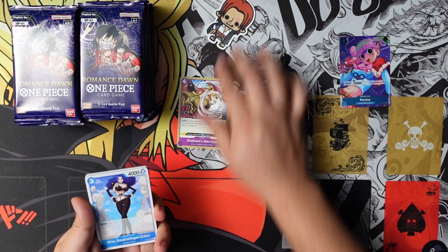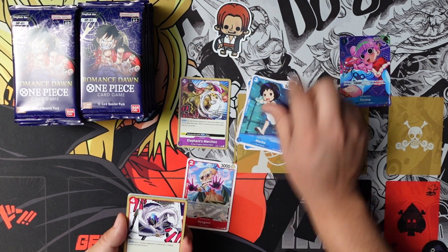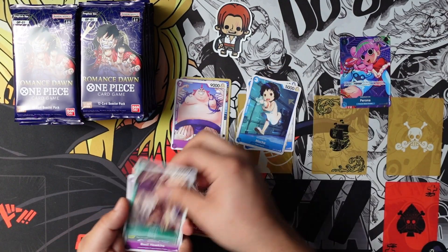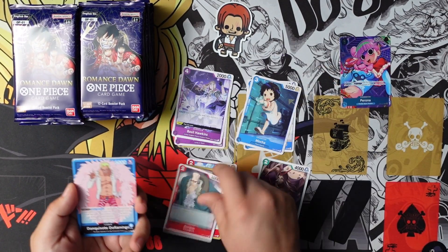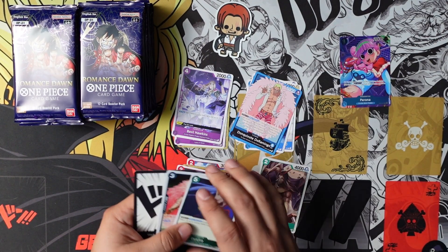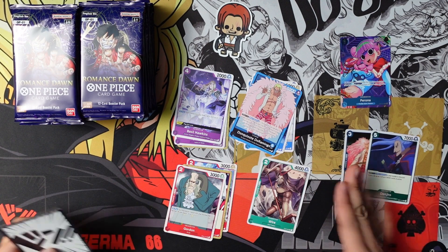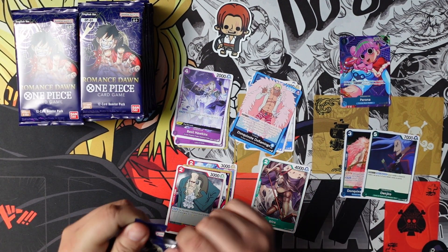I'm gonna go ahead and divide them into colors. I've got my boy Shanks here looking after our pools — bless the pools. I'm just going to go through these here. For the most part we know what these cards are — we have Denjiro and we have the Doflamingo here. I'm just gonna put the rares on the side; I try not to keep them mixed up.